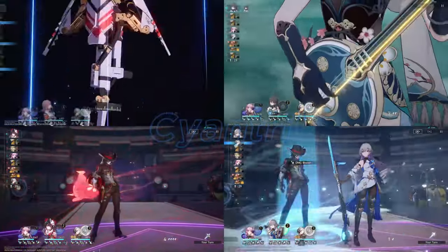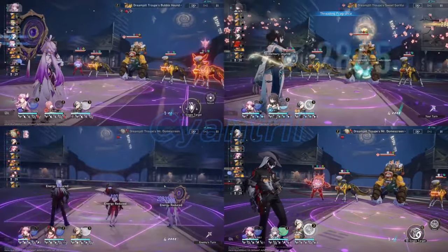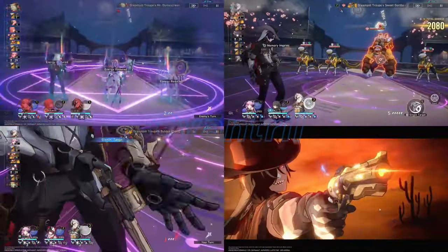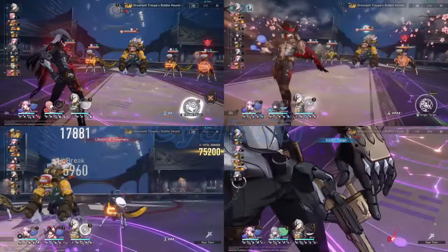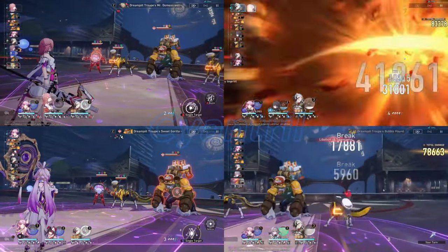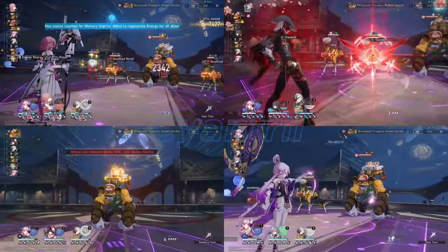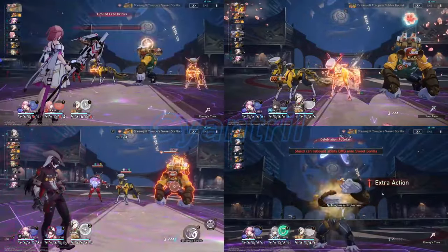Starting off with a solo battle comparison, comparing all six of the best harmony units for him: Asta, Ronmay, Sparkle, Braña, Robin, and Trailblazer Harmony. Now we're going to be looking at this on the creator experience server, so there still might be some small minor changes before the official release. But at the time I upload this video, Boothill should be live and I doubt there'll be any real changes.